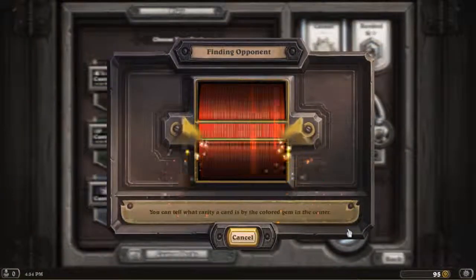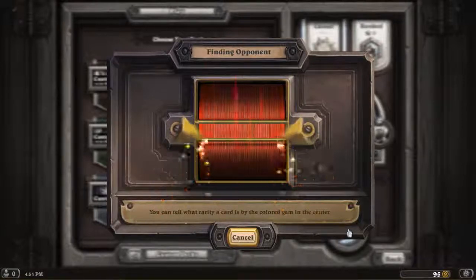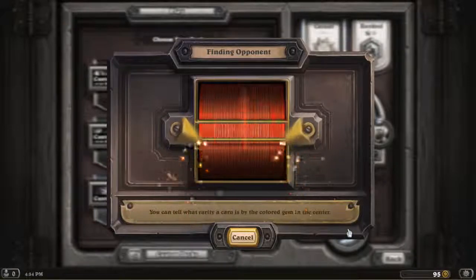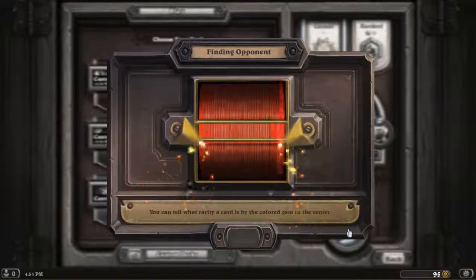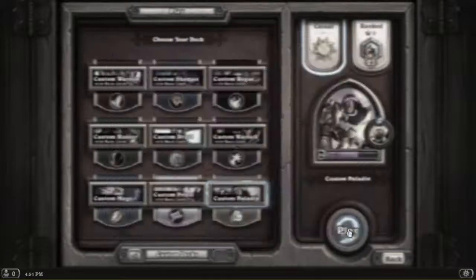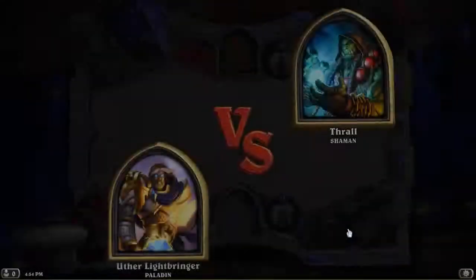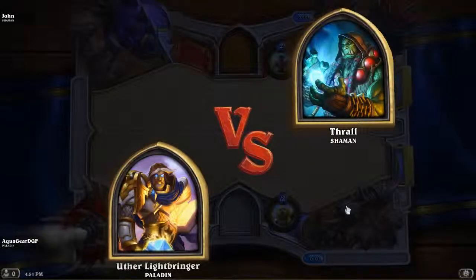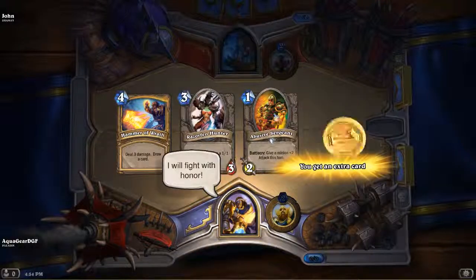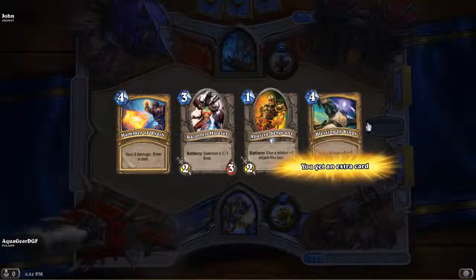We gotta wait until we find a match, so we have to sit here until we find another player to play with. While this is happening I'll tell you guys a few things about how to play. Each card has an enchantment, which it can or doesn't have to have, and it has health and attack. Some cards have special things you can do with them, some don't.